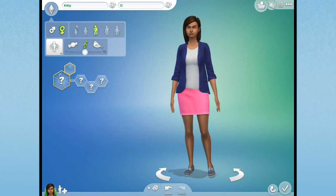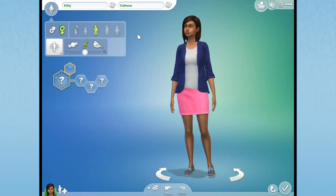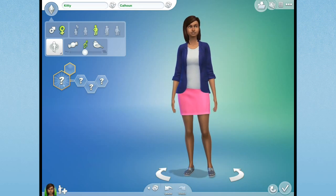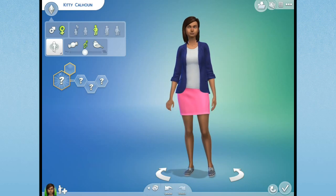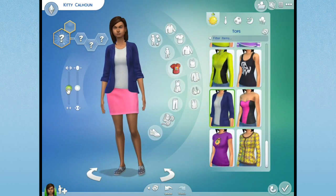For those of you who don't know, Major Calhoun is named after the Wreck-It Ralph character Major Calhoun. She was really really cool - I loved her, so we added her in. So Kitty Calhoun - she's actually going to be kind of military and active-minded, which means we're gonna give her a really fit body.